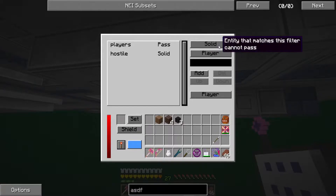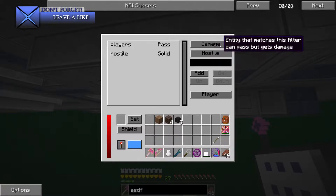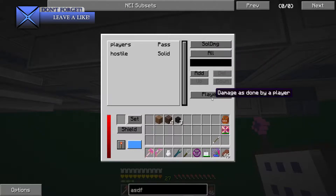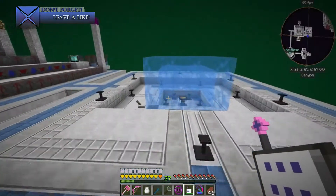You just click add and you can set damage - entity that matches this filter can pass but gets damaged. You have solid, you have hostile mobs, items, player, all passive - everything. So it's crazy, you can do a lot of stuff. You can also set the damage to be player or generic and it's pretty amazing what you can do with this.